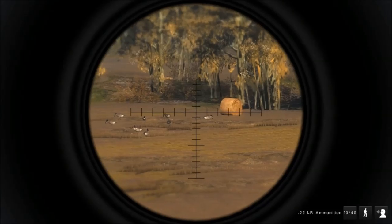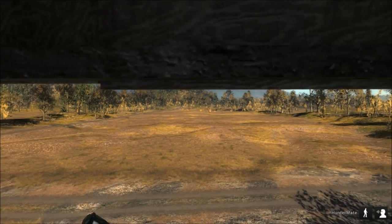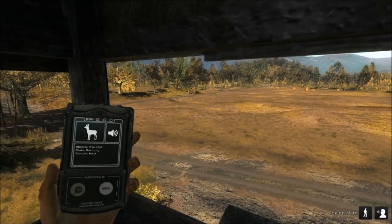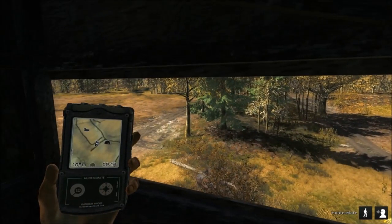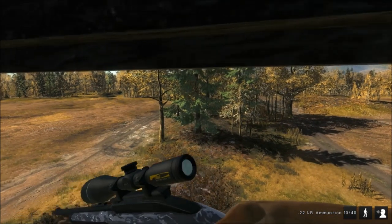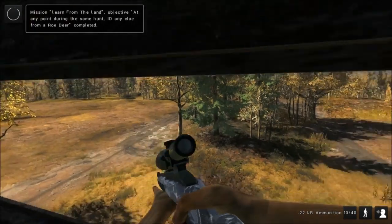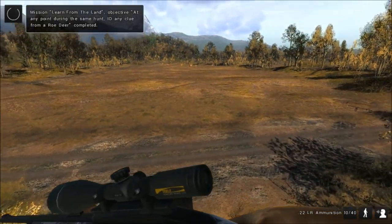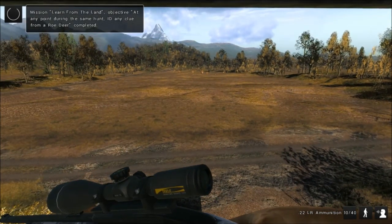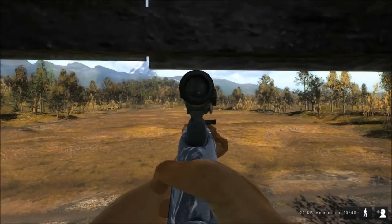24 decoys there, and they are about 180 to 190 meters away from the tower. From this distance the bullets will drop a little bit, so we need to do a little bit of correction. But it's nothing hard.